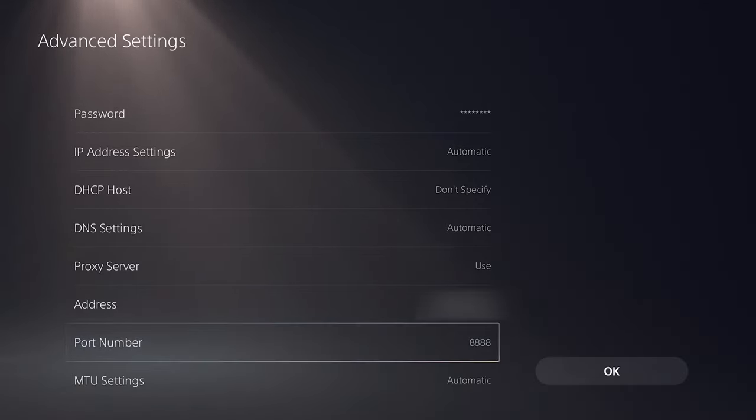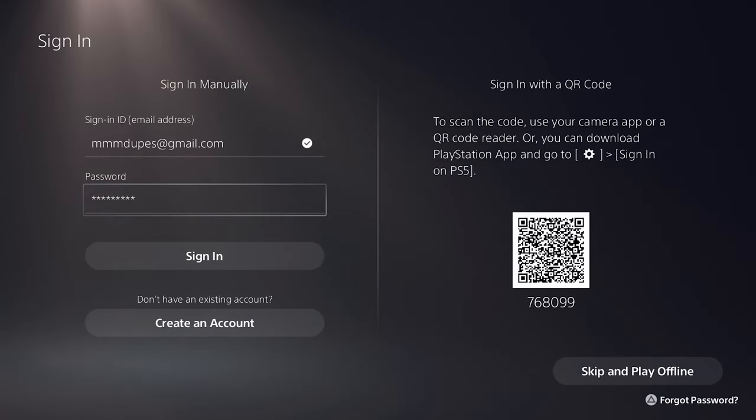Now go to the console and enter your information in the network settings — make sure it looks like what's shown. I'm just verifying this is a new account that we're duping onto. You can skip ahead if you want to see how to actually do the dupe once the console and laptop are set up. I'm about to sign into this brand new account and go through the setup process.